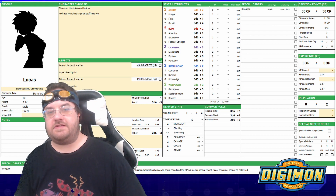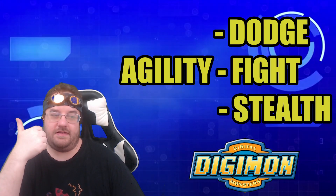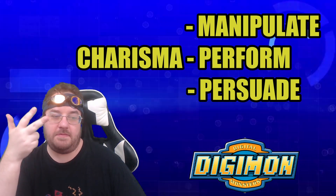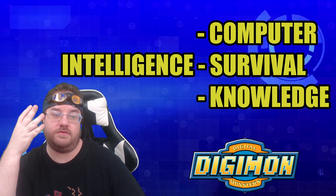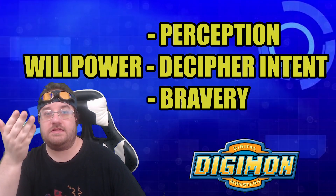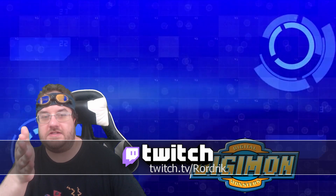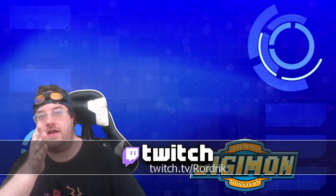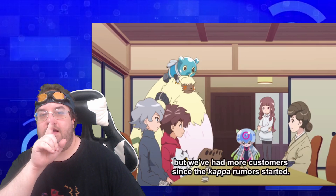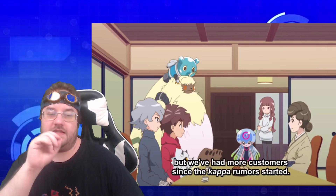Humans have five main stats to consider when deciding what type of human you want to play. There is Agility, which affects your ability to dodge, fight, and be stealthy. Body affects your athletics, endurance, and feats of strength. Charisma allows you to manipulate, perform, and persuade. Intelligence affects your ability to use computers, survive, or apply general knowledge. And Willpower allows you to perceive things, decipher people's intent, and show bravery. These are all the skills used in Digimon Digital Adventure and will greatly affect what your character is best at. In tabletop RPGs, you won't be the best at all of these, so you have to rely on your party to get past obstacles you yourself are not good at — this holds true for any system.